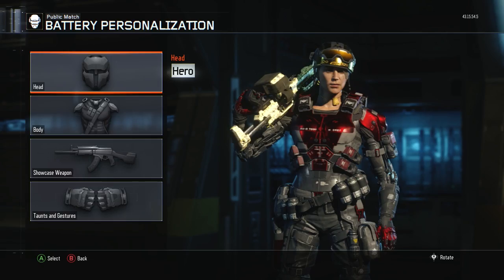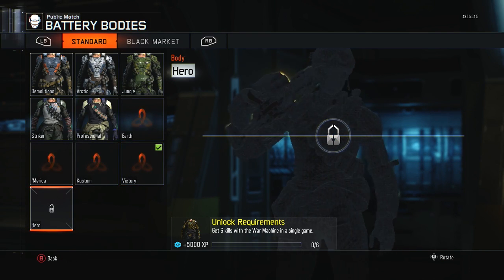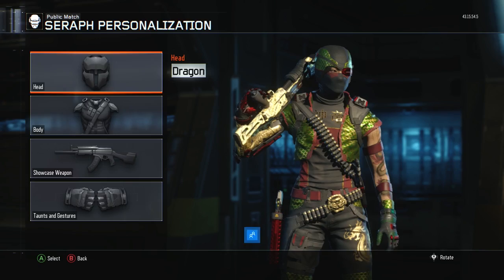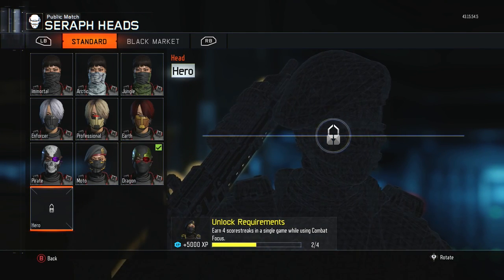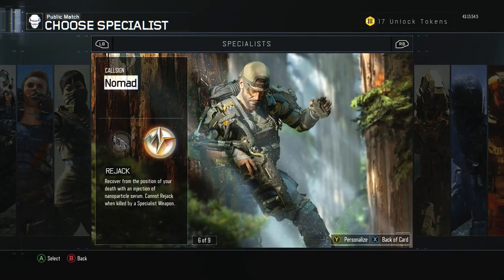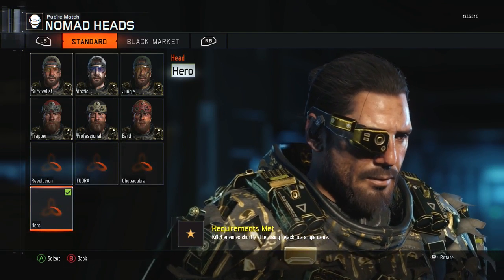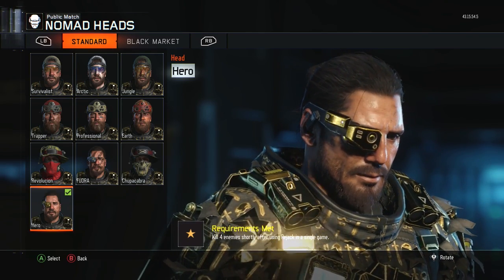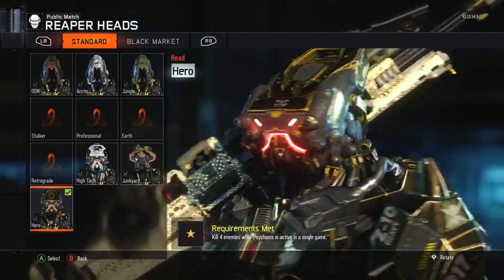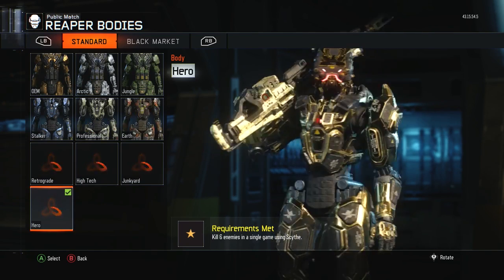For Glitch, kill four enemies shortly after using it in a single game four times — that's done. I have the helmet done for Battery: get four kills with kinetic armor active in a single game, which was pretty easy. I haven't done the war machine yet for the hero body plate. For Seraph, I'm almost ready to get four scorestreaks in a single game, just need it two more times. Nomad's hero gear is already unlocked: six kills with a hive in a single game six times. Reaper is maxed out with hero gear.